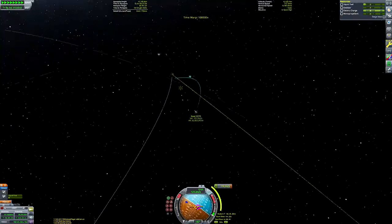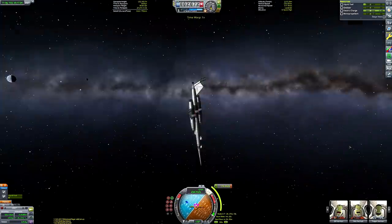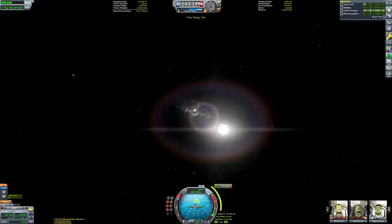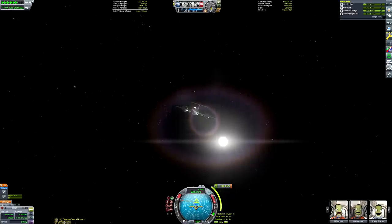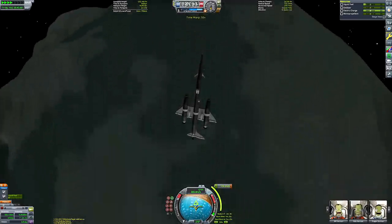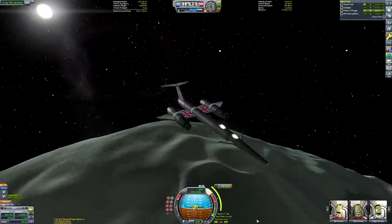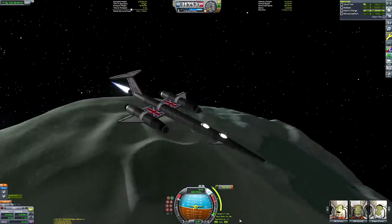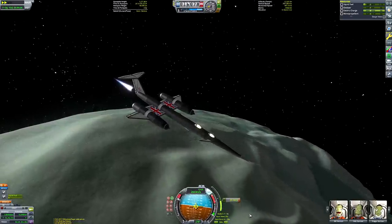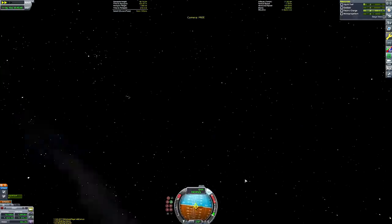We've got 750 metres per second remaining at this point — plenty to get back. Once we've landed on Minmus and returned to low Minmus orbit it will take very little fuel to get back to the Kerbal Space Center's runway, because as soon as we have an atmospheric encounter with Kerbin we never need to use our engines again if we time it right. I'm pretty sure I don't fire the nuclear engine at all after getting the first aerobrake encounter.